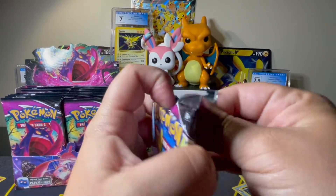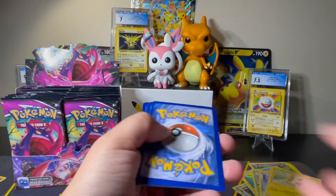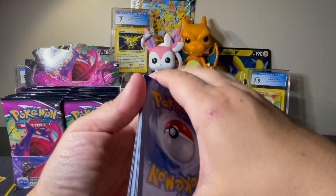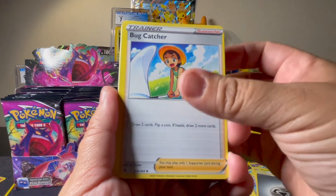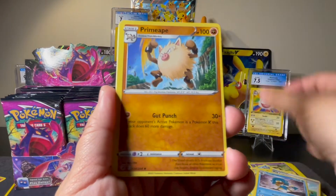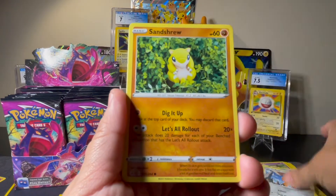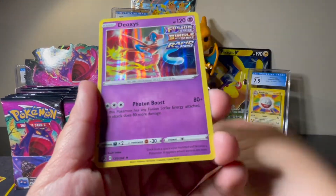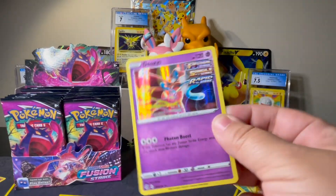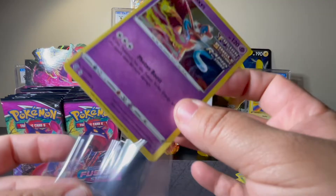The electric goodest boy! We've got Steel, Bug Catcher, Simipour, Primeape, Onix, Snom, Cufant, Sandshrew, Panpour Reverse, and a Deoxys Holo. We like Holos — Holos are hits, especially Psychic Holos.